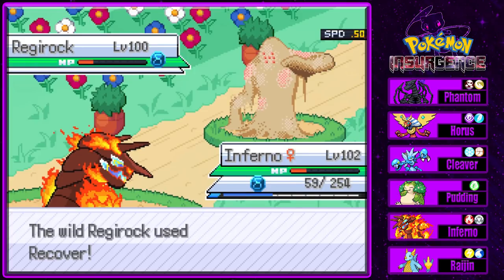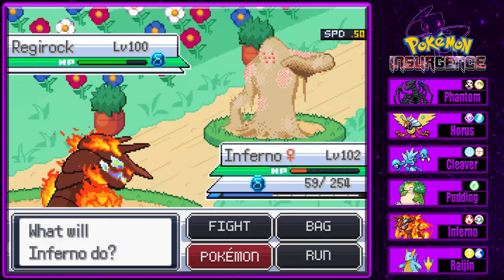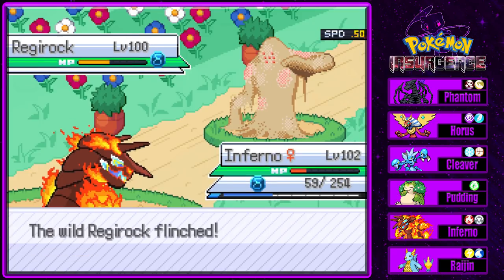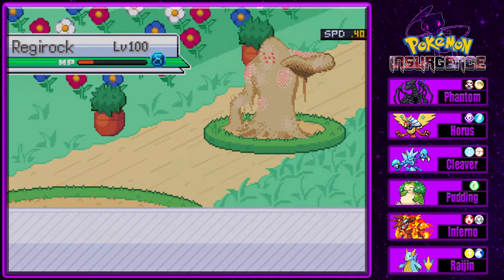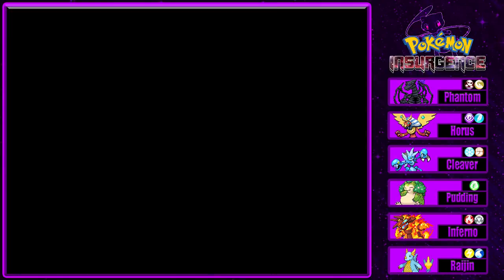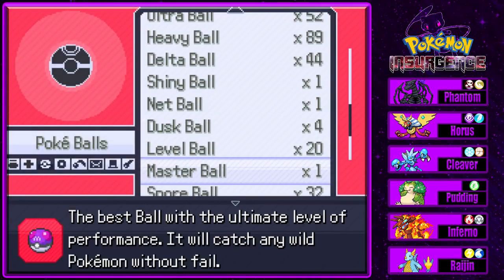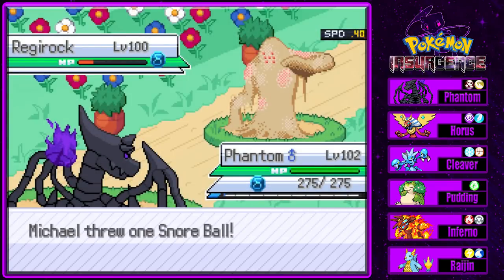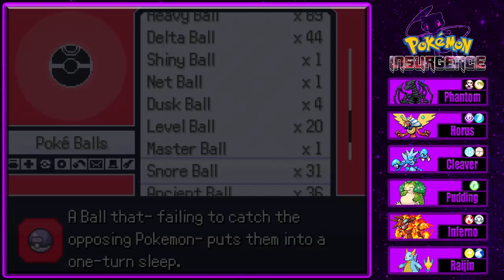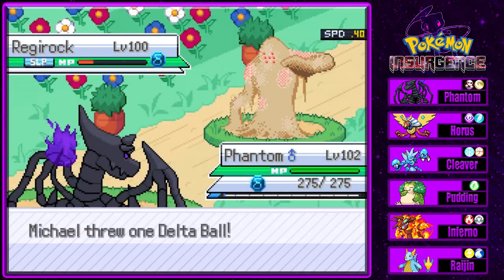Hammer Arm knocks us out - but Inferno did her job, that's good. What could we use now? I guess Phantom - Horror should have been good too, oh well. Snore Ball again. It looks like these legendaries are not going down as easily as last episode, so this might be a longer video.